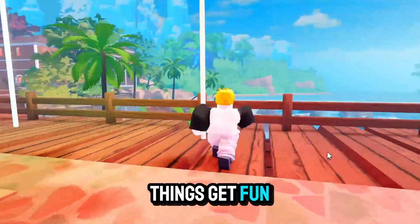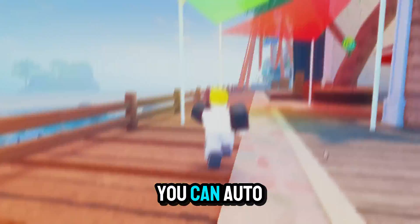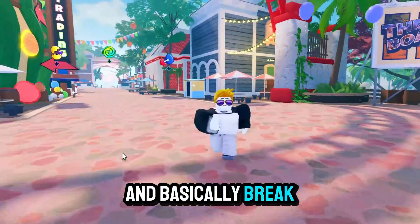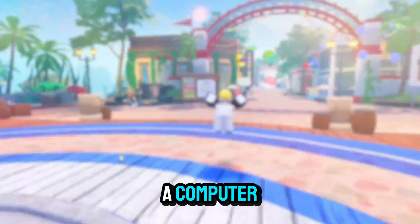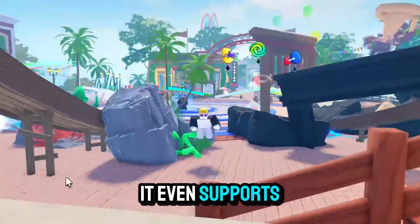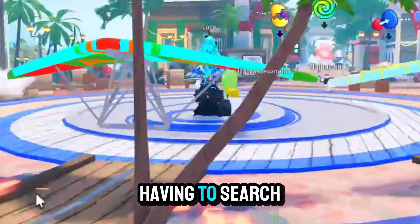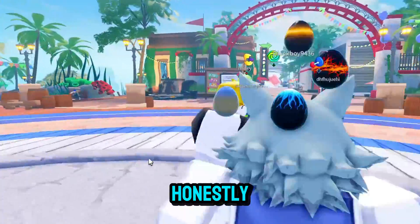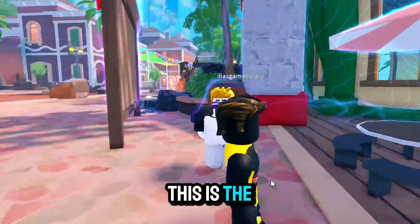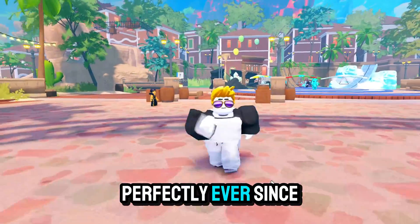Now here's where things get fun. Once it's on your device, just launch it, load your favorite script, and open Roblox. You can auto-complete levels, spawn items, teleport across maps, and basically break any game wide open. You don't need a computer, no USB cables, no coding — it's literally copy-paste run. It even supports script hubs, so you've always got access to working, updated scripts without having to search all over the place. Honestly, if you're still playing Roblox without Delta Executor on your phone, you're really missing out. This is the easiest method out there, and it just works. That's how I got mine, and it's been running perfectly ever since.